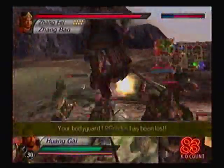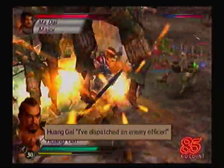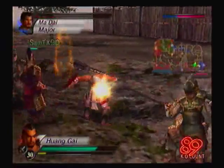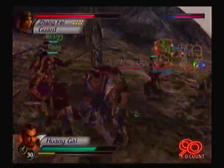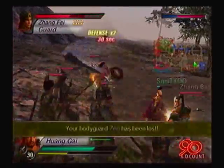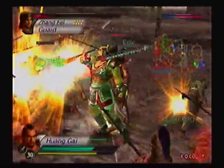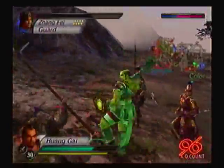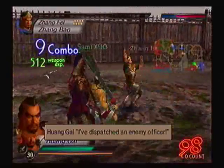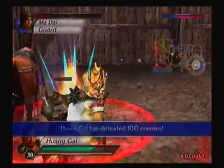Zhang Bao is here now. Ma Dai's finally gone, so I gotta deal with Zhang Bao. There he is. Extra defense - I could really use that for a few seconds. He had a good run. I'm pretty sure I'm gonna lose all my bodyguards before I even make it to the Shu Stronghold. The Ice Orb at level one has really done me a lot of favors.